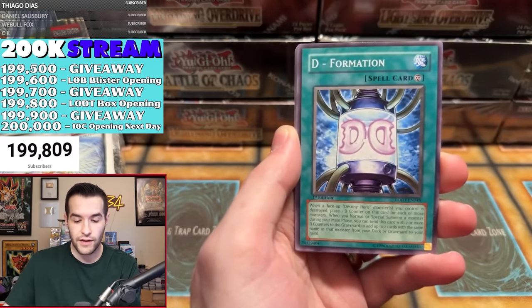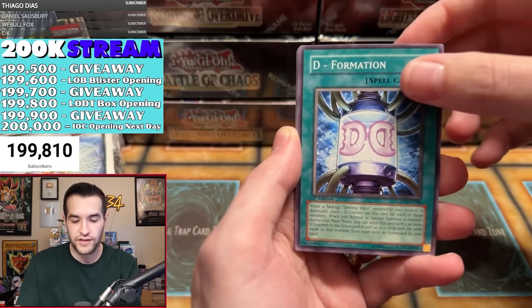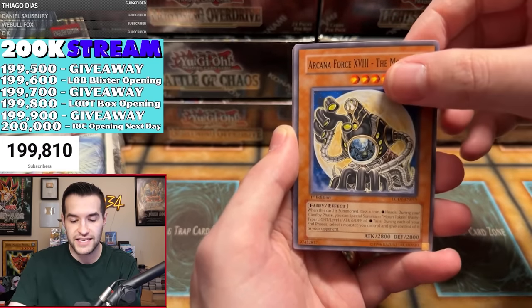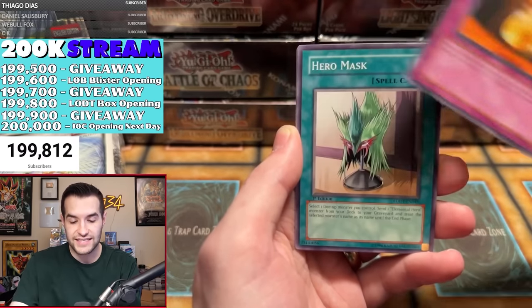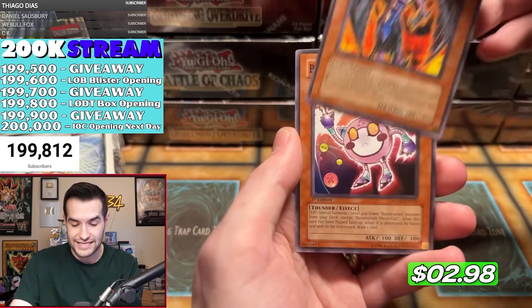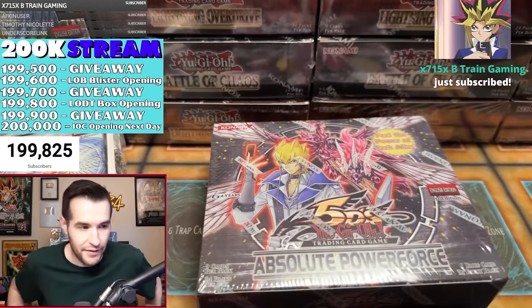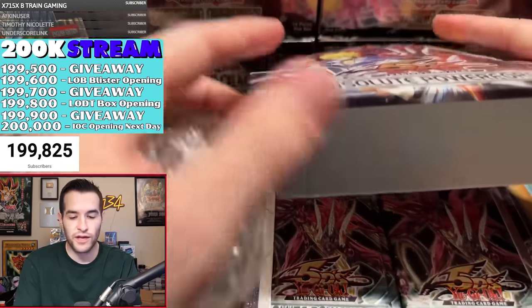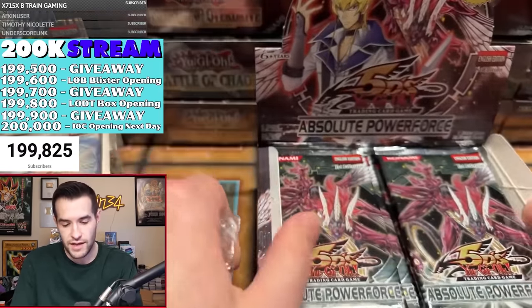We have a Miracle Flipper, Deformation, Arcana Force 18 The Moon, Cloudian Storm Cloud, Lucky Chance, Hero Mask, Dark Valkyria, and Battery Man Micro Cell. We also opened a bonus Absolute Power Force pack — first edition as well — thrown in by the guy who had the box break. We have Machine King, Reptilian, Rocket Pilder, Shredder, Serpent, Informer Spider, Power Pickaxe, and a Weeping Idol.